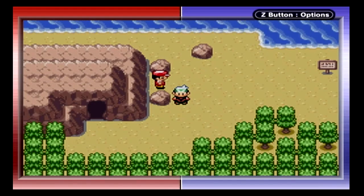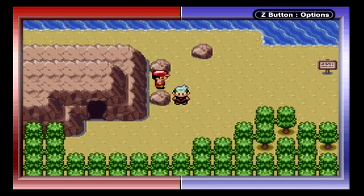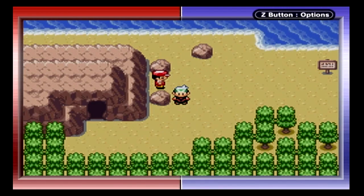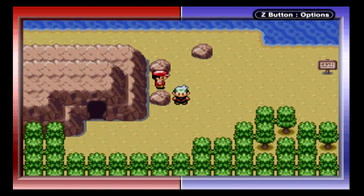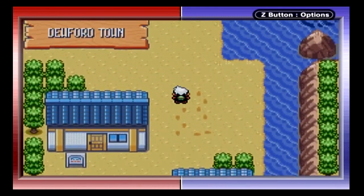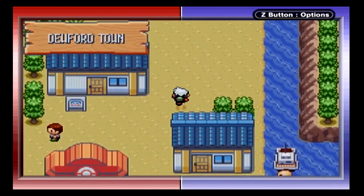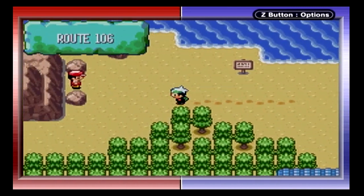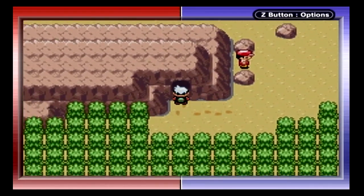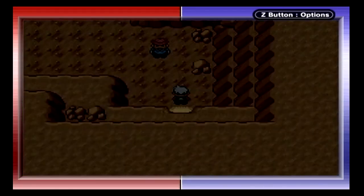Hey guys, welcome back to Pokemon Emerald. This might be part 7, but in case I'm wrong, hey guys, welcome back to Pokemon Emerald. Last time, we left Westboro City and we headed here to Slateport — no, this is Dewford Town. We went through Dewford Town to deliver a letter, and now we're here at Granite Cave to find Steven Stone, I believe.